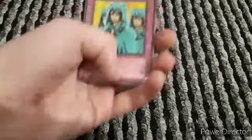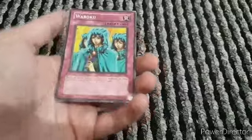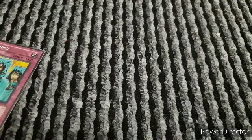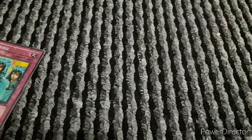Next we've got Wobbaku. I've discovered that my copy isn't a real one but I know the effects - Wobbaku makes all battle damage involving your monsters inflicted by monsters on your opponent's side of the field zero, so you don't take any damage and your monsters can't be destroyed by battle. It's basically a cancel effect, but I am going to replace this card when I get the real one.